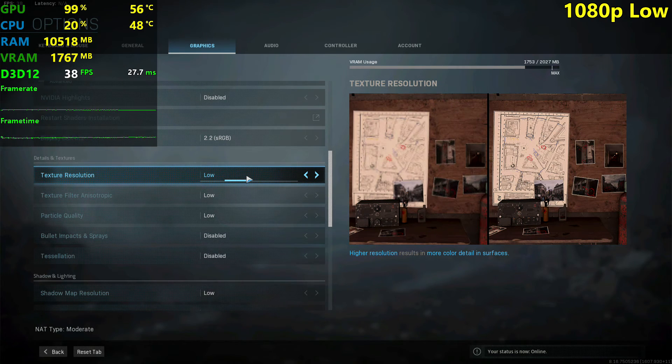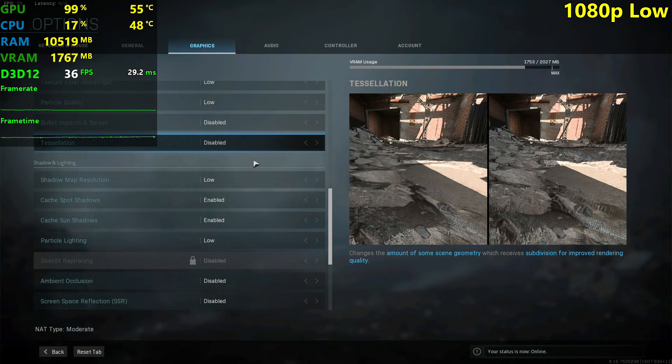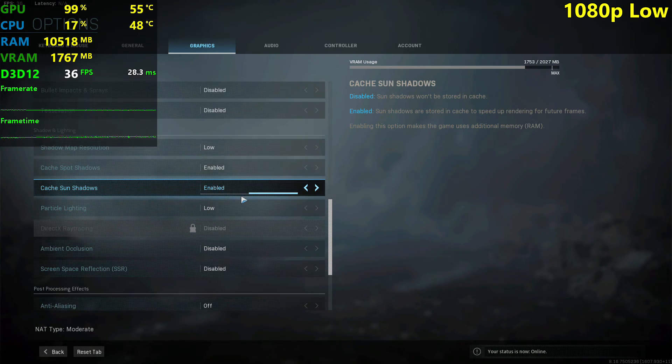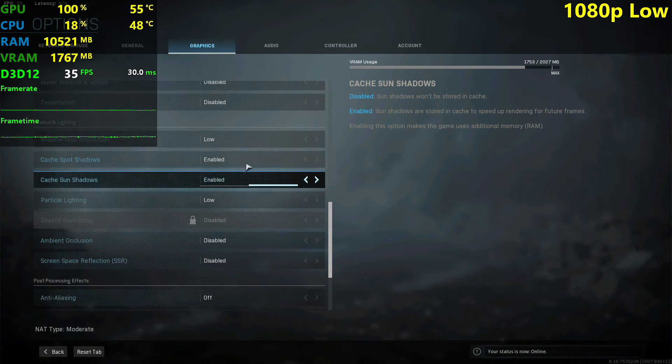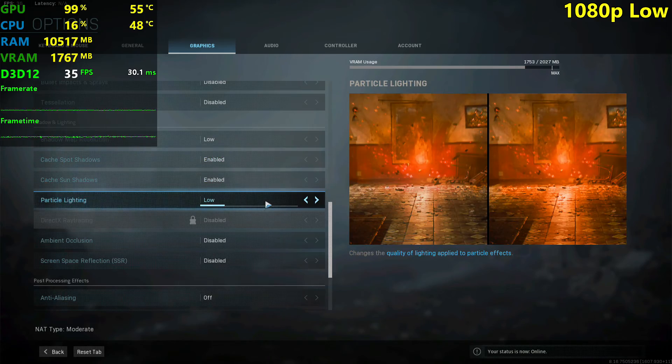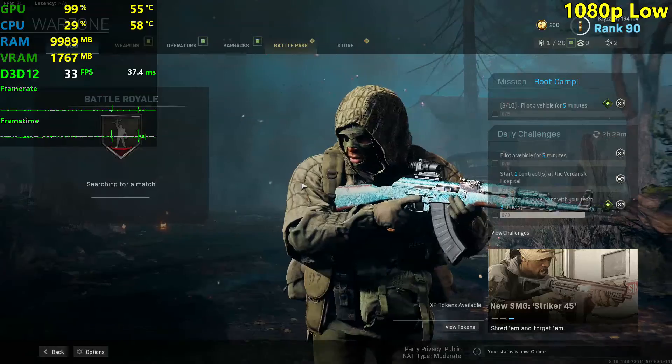It doesn't really affect your frame rates and it will make the game prettier. Everything else is disabled or set to the low settings, except these two cases which help your frame rate a little bit. If you have 16GB of RAM, they are RAM dependent, so if you have a lower amount of RAM than 16, I would suggest you disable those.